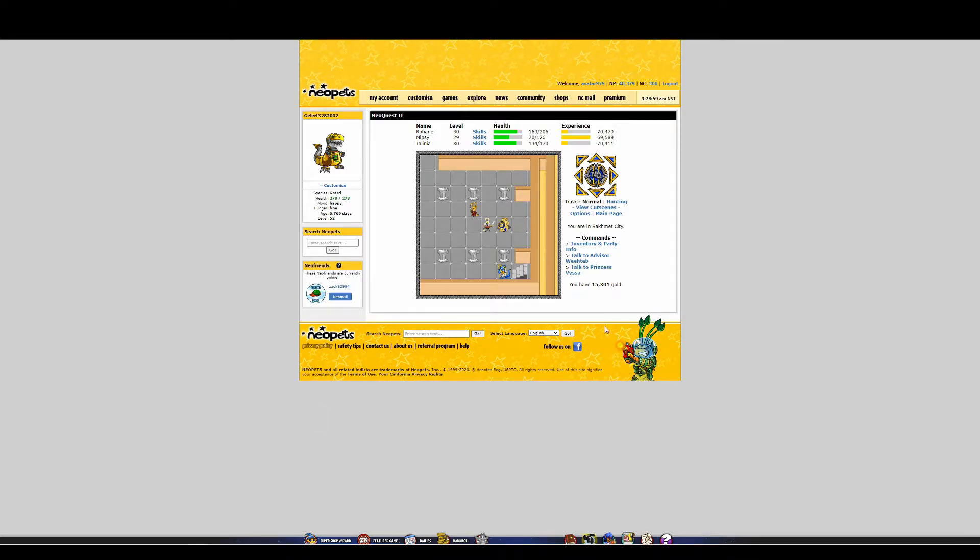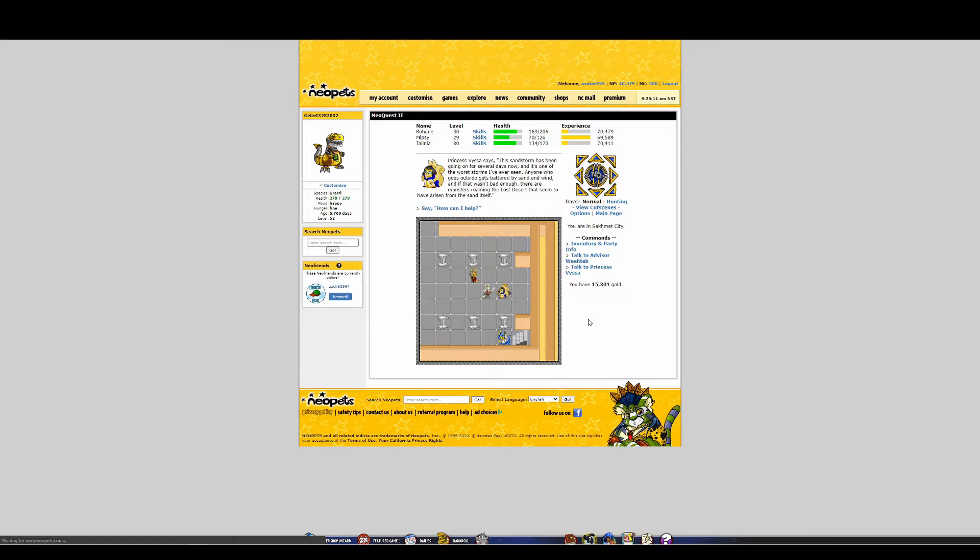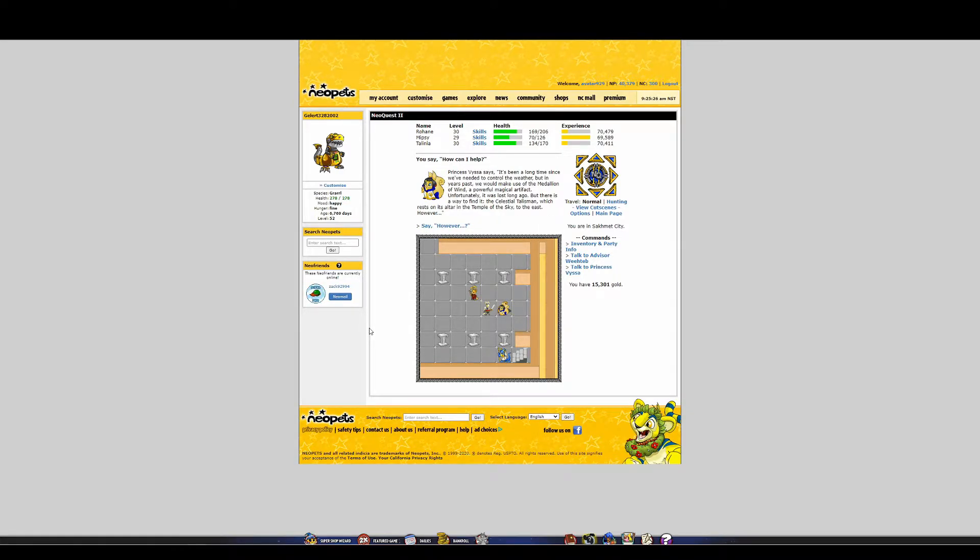Hey everybody, welcome back to Neoquest 2. We just beat Act 2 in the last episode, so we are here in the Lost Desert now. Let's talk to these two people here. Princess Vissa says this sandstorm has been going on for several days now and it's one of the worst storms she's ever seen. Anyone who goes outside gets battered by sand and wind, and there are monsters roaming the lost desert that seem to have arisen from the sand itself.